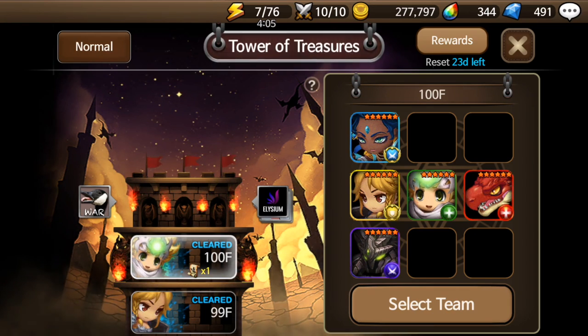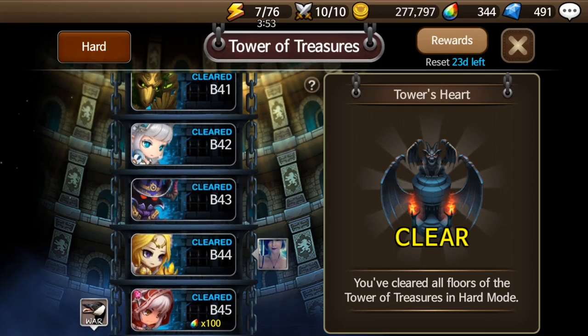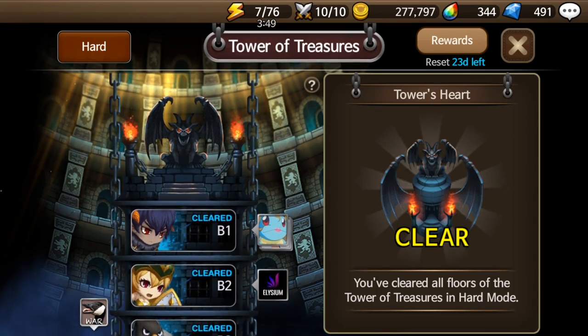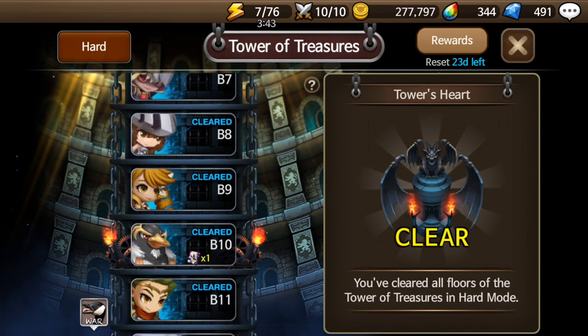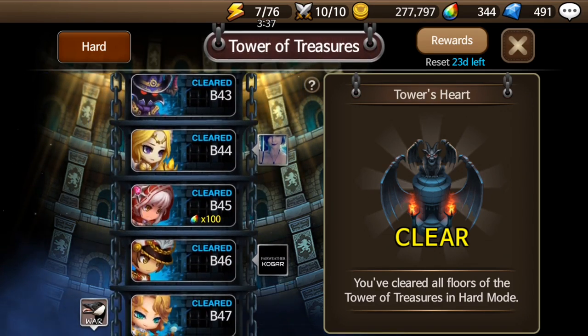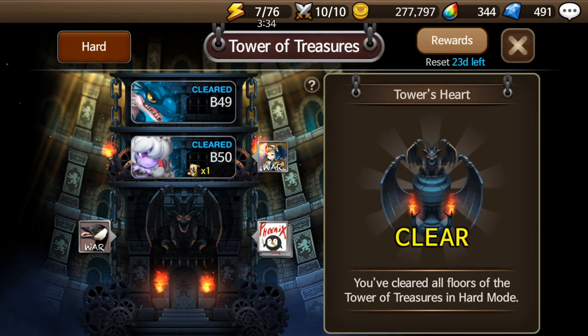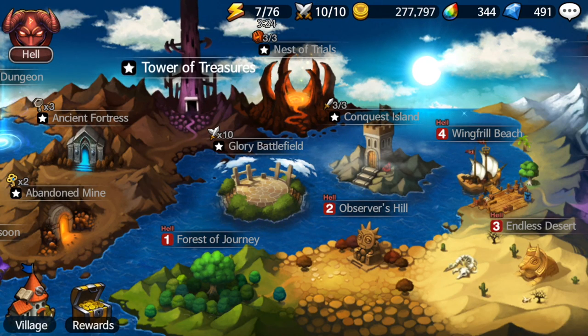Normal mode is pretty tough for new people — it'll take a while before you can beat it, so don't get too discouraged. Another way to get a legend once a month is from beating Tower of Treasures on Hard mode. Hard mode takes a lot more — it's much harder than normal Tower of Treasures. You'll need to wait until you get quite a few legends and some key heroes. Once you beat 50 floors, which also resets once a month, you'll be able to get another legend scroll — so that's two legend scrolls technically a month once you can do both.